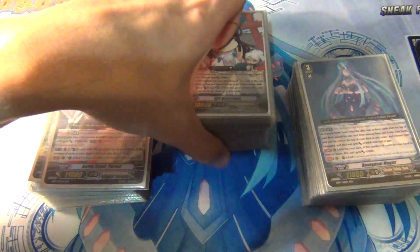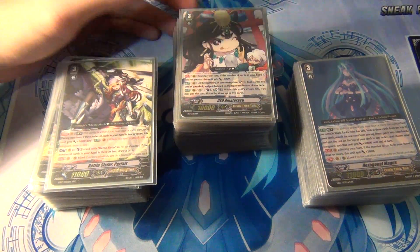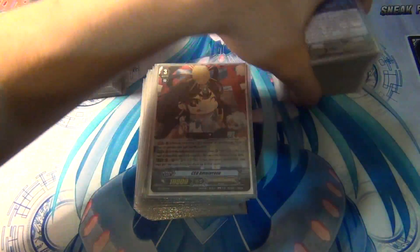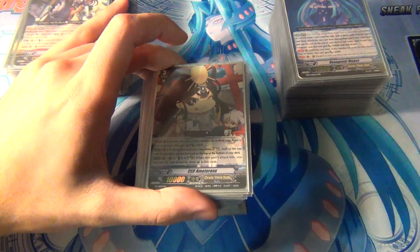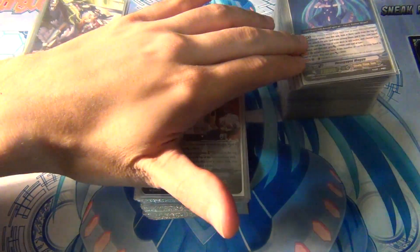So what I did is — I used to have Scarlet Witch Cocoa, which I'll probably also have to film in a future video — but I took my Scarlet Witch Cocoa, which is a soulless build, soulless Oracle Think Tank, which was my main Oracle Think Tank for a long time until the Magus came out.